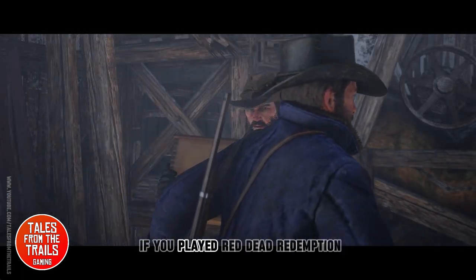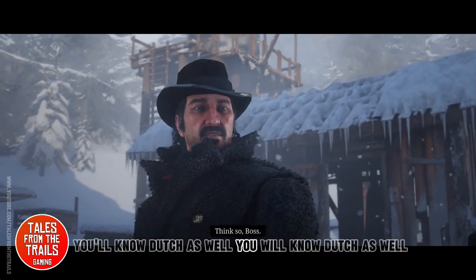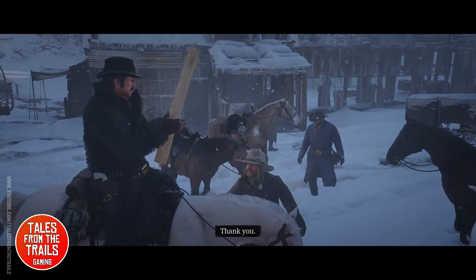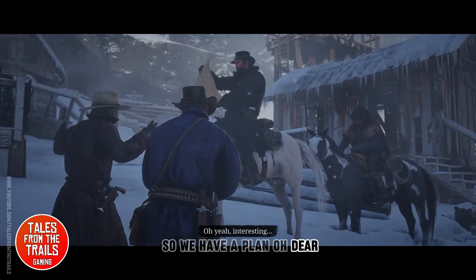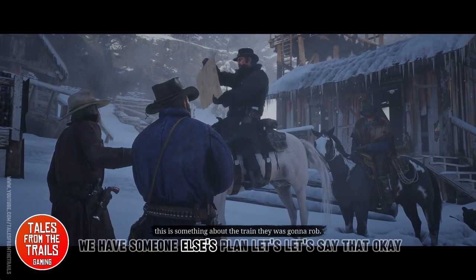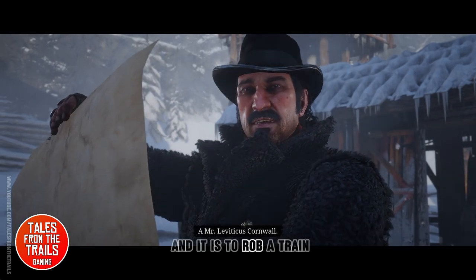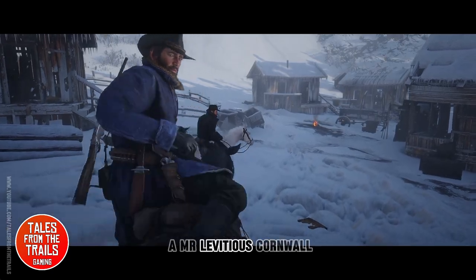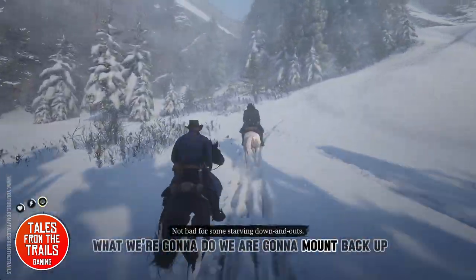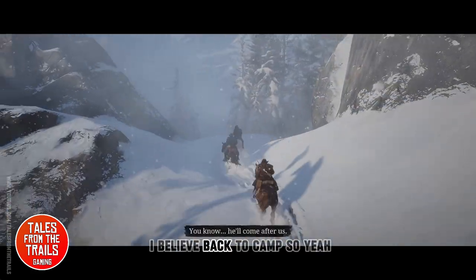If you played Red Dead Redemption 1, you will know Bill Williamson — you'll know Dutch as well. We have a plan — or rather, someone else's plan, let's say that. It is to rob a train belonging to a Mr. Leviticus Cornwall. What we're going to do now is mount back up and head back to camp.